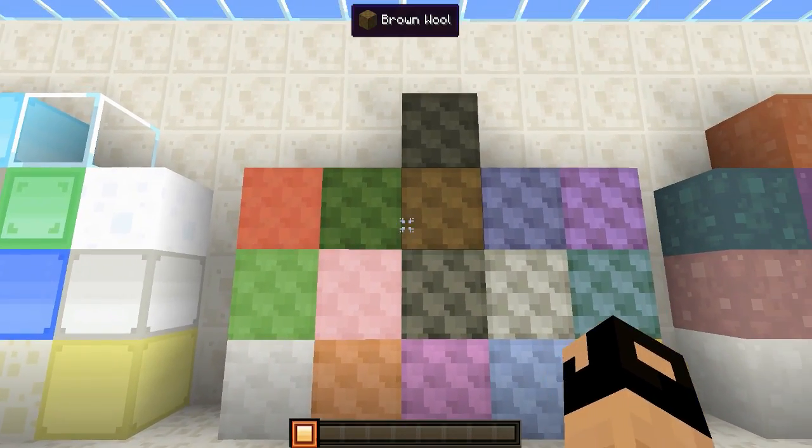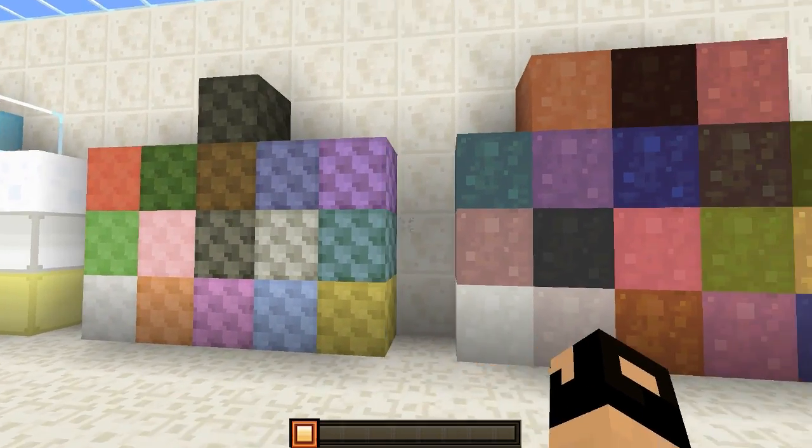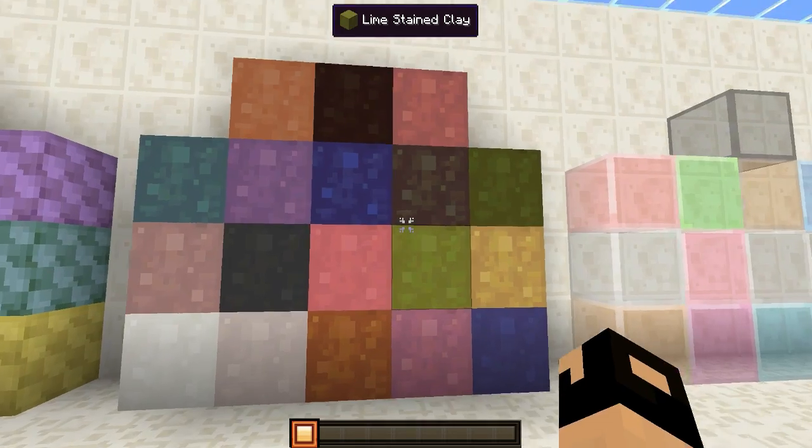Moving along here guys, we have all of the different wools and all the different colors. Right here we have all the different clays which I really like the way they look. I like that a lot — all the different colors of stained clay right here.